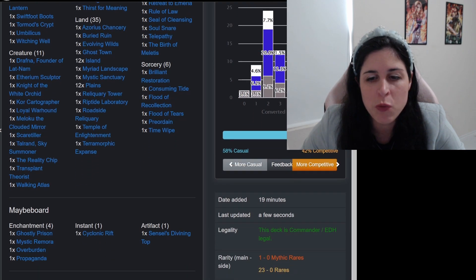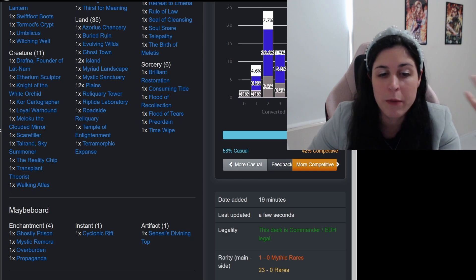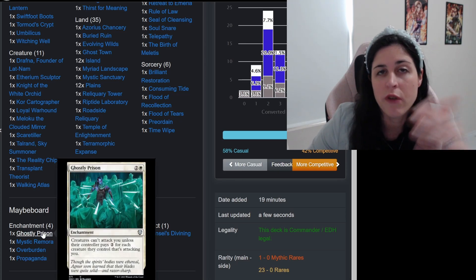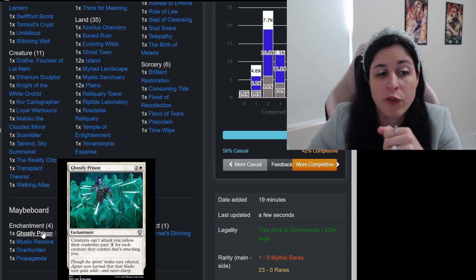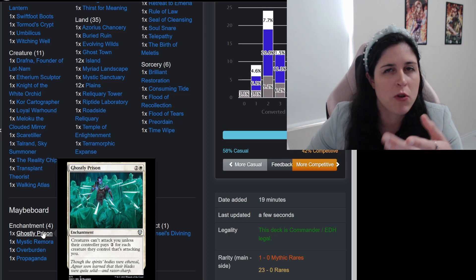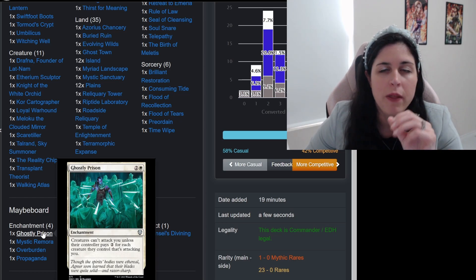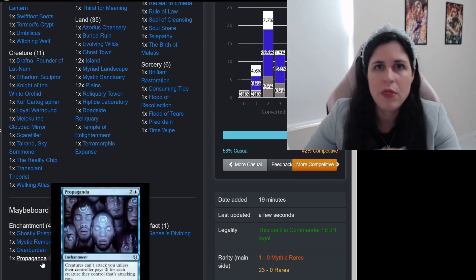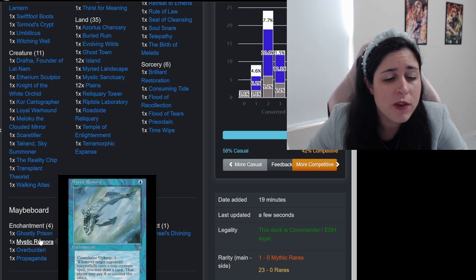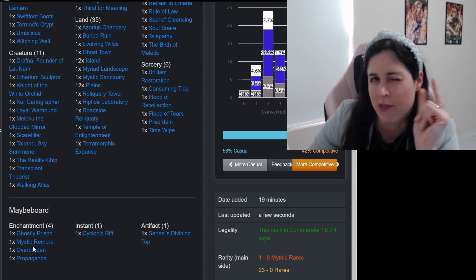Let's talk about the maybe board — I like to throw a couple of more expensive cards on here. The first is Ghostly Prison and very similarly I have Propaganda — these cards I thought would be a really, really great option for a little bit of protection. I could have thrown in Solitary Confinement too — it is very affordable, you just skip your draw step but you prevent all combat damage. And if someone kills it, you can always get it back with Tamishi because it's an enchantment. Mystic Remora — I'm not a huge fan in most decks, but in this deck I actually like it because you can bounce it with Tamishi and then you don't have to worry about that cumulative upkeep cost.